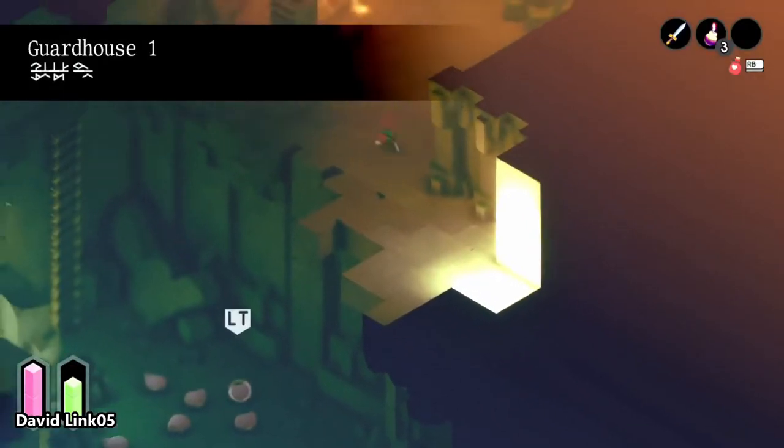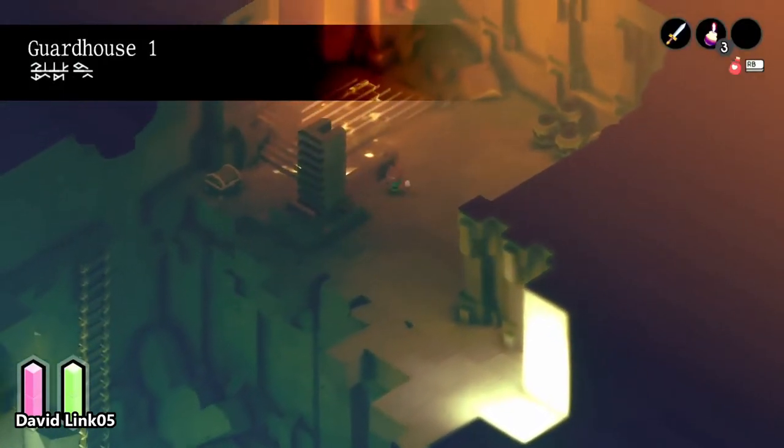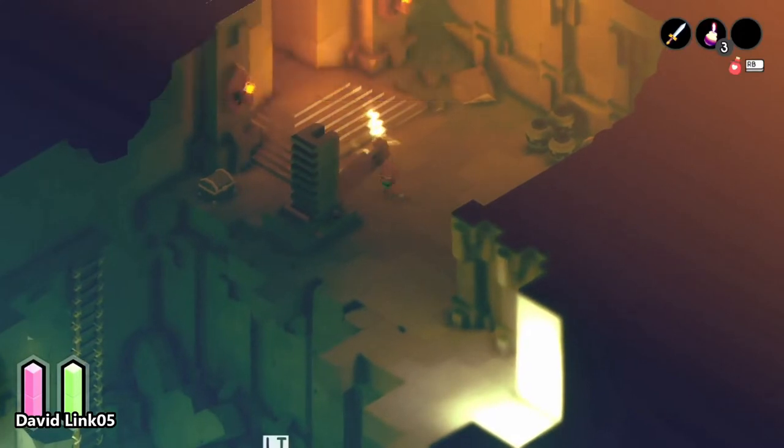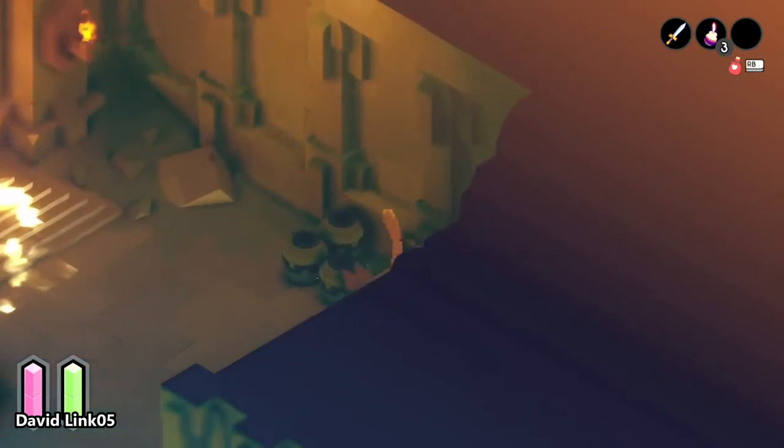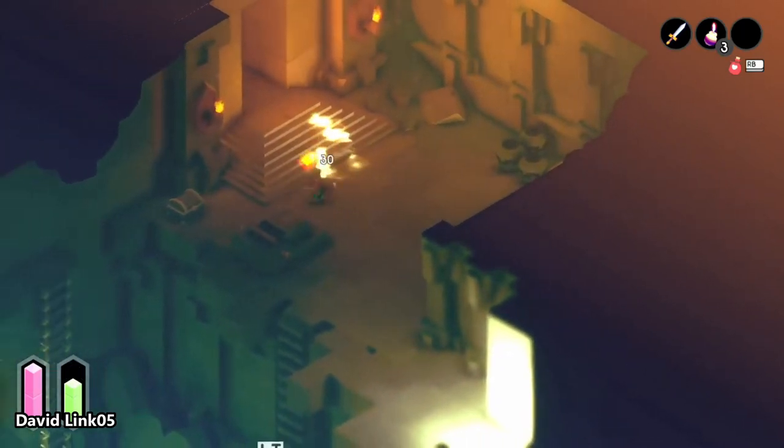The first glass shard is also at the East Forest, before the boss fight — the Guard Captain. Before we enter that room, it is right here next to the left side in this treasure chest.